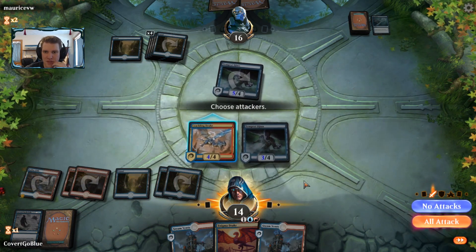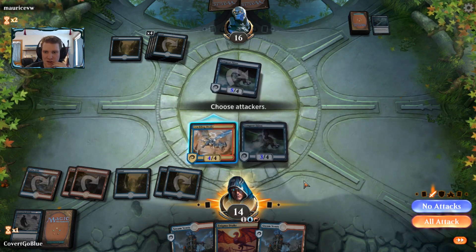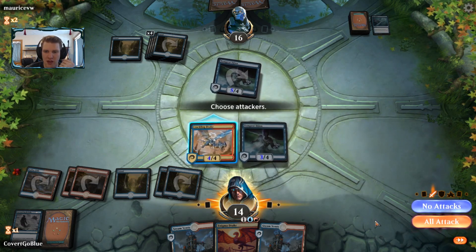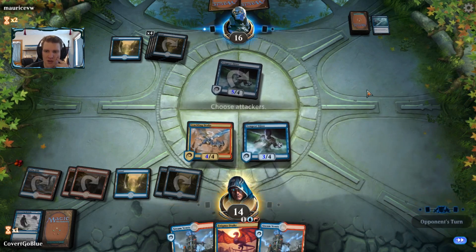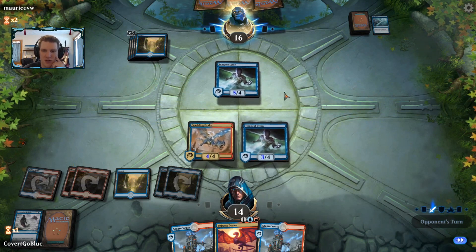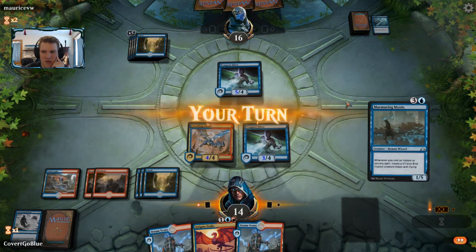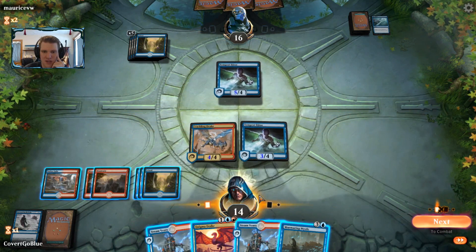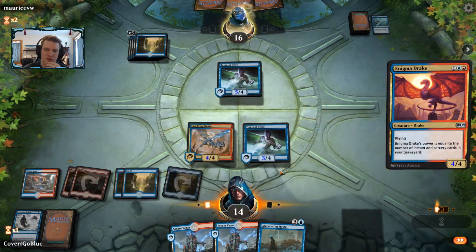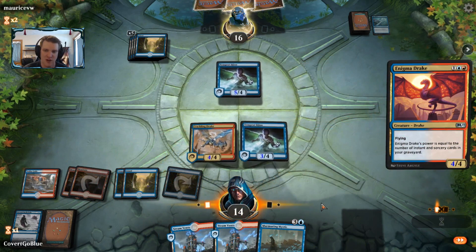Do we attack? Much more difficult to answer — who wins the longer game? I should have more powerful cards and more ways to interact than my opponent. There's a Murmuring Mystic — let's first see if we can resolve a Drake. It may get countered; if it does, I can pay two life and go for the Mystic.